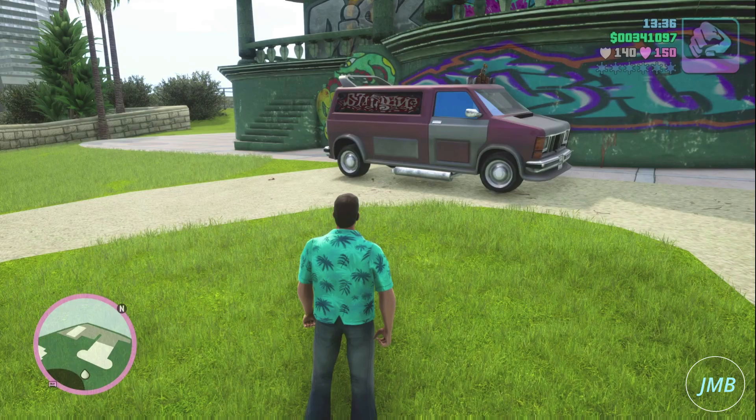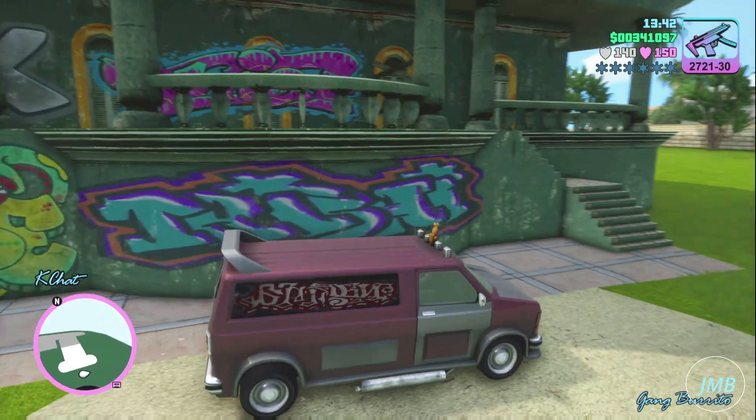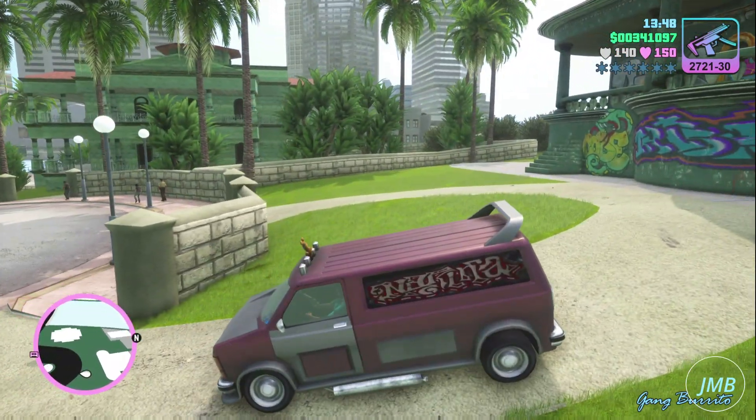First, go to this location on the map and this will bring you to the Gang Burrito van in Grand Theft Auto Vice City, the Definitive Edition. It is a very fast van. I recommend using this vehicle when playing the main story missions of Grand Theft Auto Vice City.